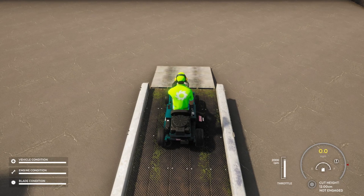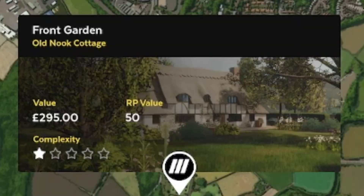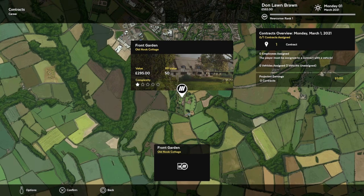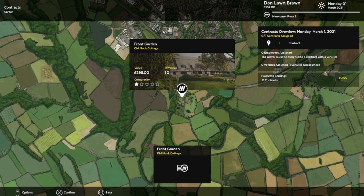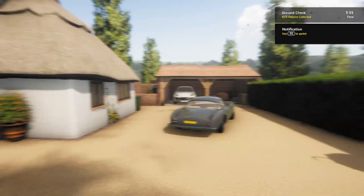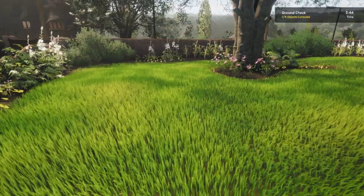I'm just gonna go through this and figure out what I'm doing, and then I'll get back to y'all when we start our business. We got our first client — it's a front garden of an old nook cottage, so $295 for this. We are robbing these boys blind and I love it. I had to turn that menu music off, it was embedded in my head the whole time I was test driving. I feel like I'm on another planet. Here we are, first day of the new job.